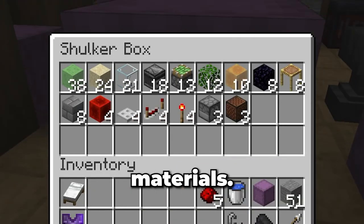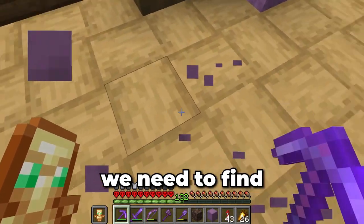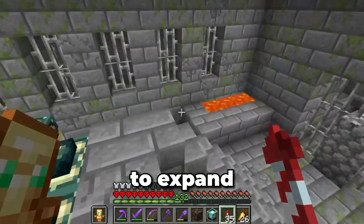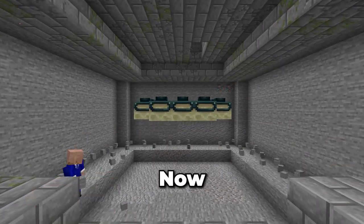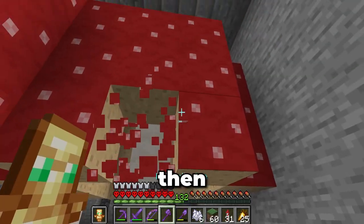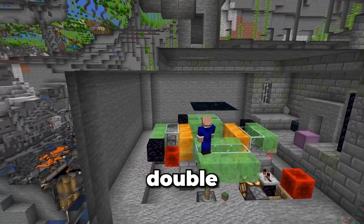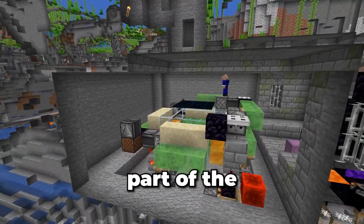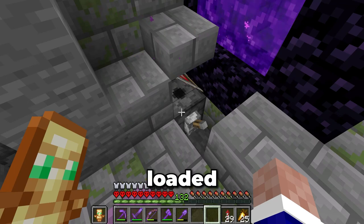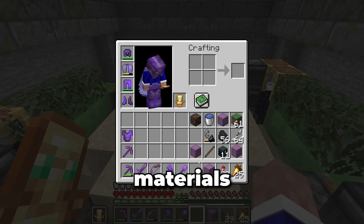Gathering the redstone materials took a while. I also gathered some additional materials in a second shulker box. After picking them up, I need to find a stronghold — I'll use the one I found back in my first 100 days. Before building anything, I needed to expand the area and remove the portal frame using a neat little trick with red mushrooms. After doing that three more times and removing the mushrooms, I constructed the sand duper, going up layer by layer and double checking everything. I wrapped this part up by building a chunk loader on both the overworld and nether side, keeping this side of the duping setup loaded permanently.